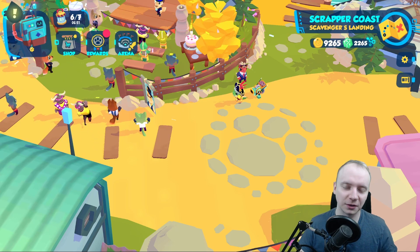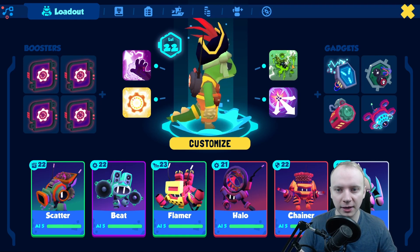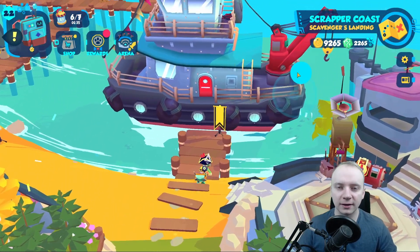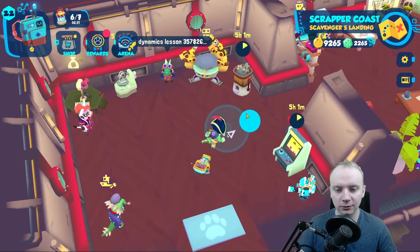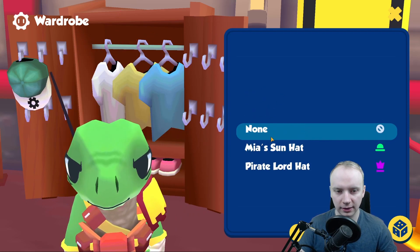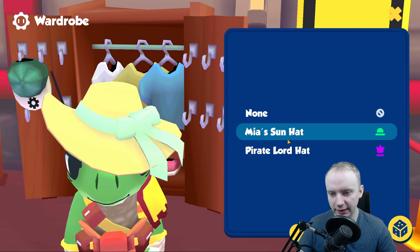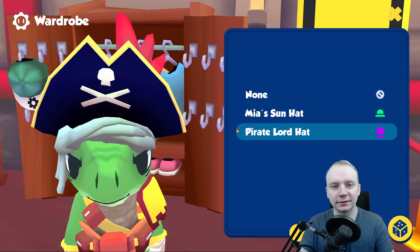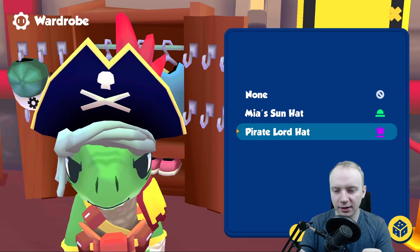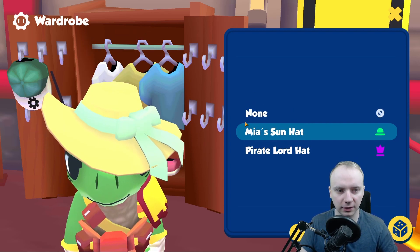Now let's talk about specific things in this update. The first thing is hats — how to get them, how many there are currently in the game. I think they are cool. So, how do you wear a hat? You go to your boat, get to the wardrobe, and simply choose it there. There's a pretty cool animation — like a burst of light — once you wear it.